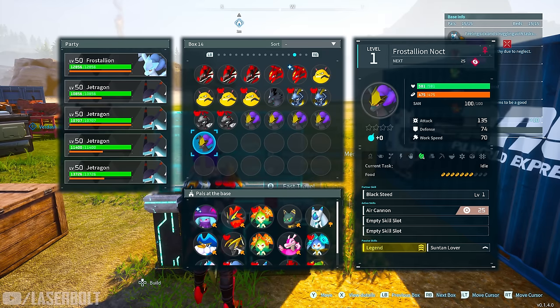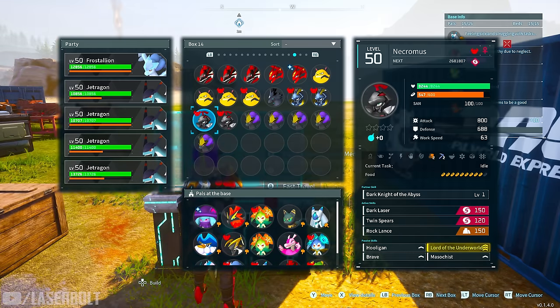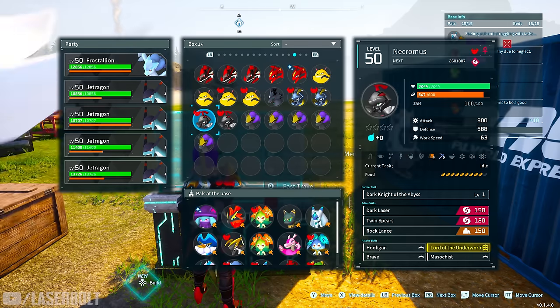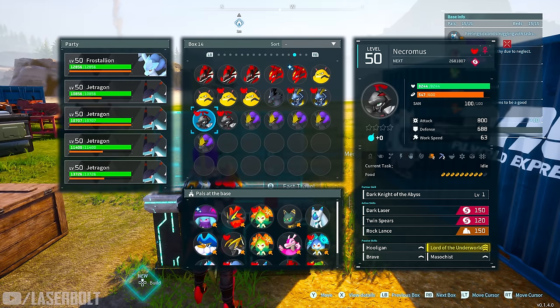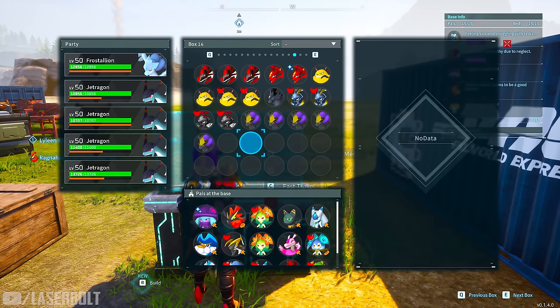The problem is that the raw attack number isn't giving us the correct base value. There are three different base values within the game when you breed characters. I've been trying to figure out the base values for alphas and shinies but I still haven't been able to drill that down — I'm still testing. If you have any suggestions about alphas and shinies, let me know in the comments. One big question is: is the strongest pal the alpha or the shiny, or is it one that's actually bred?